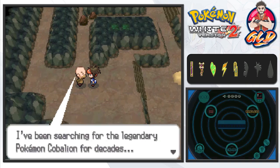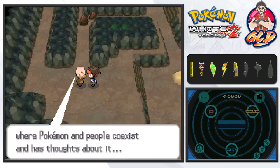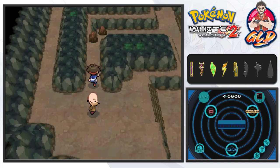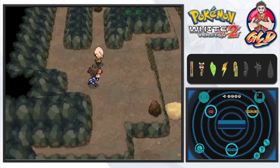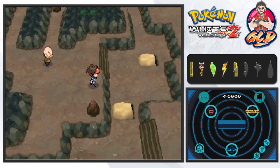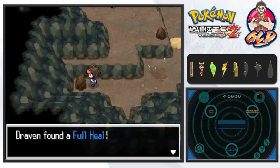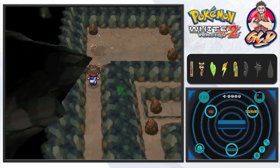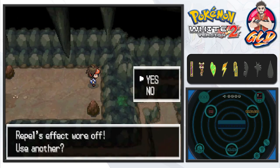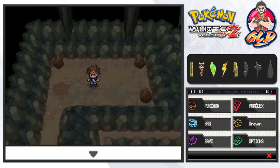The old man NPC says: 'I've been searching for the legendary Pokemon Cobalion for decades. I wonder if it still hates humans, or maybe it looks at this world where Pokemon and people coexist and has thoughts about it.' I just saw Cobalion and we found ourselves a Dragon Gem - a very useful item. I'll laugh at you a little because Cobalion was literally right up ahead of you the whole time. Let's use that and there's nothing else here - we've completed everything in Mistralton Cave.